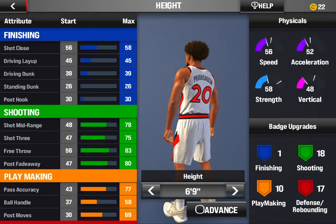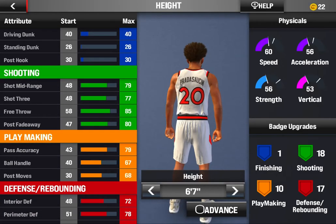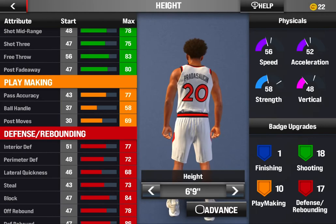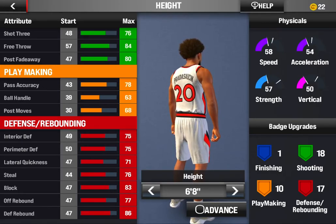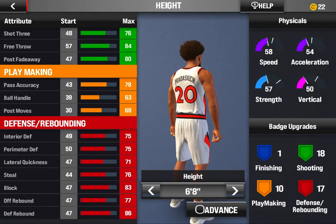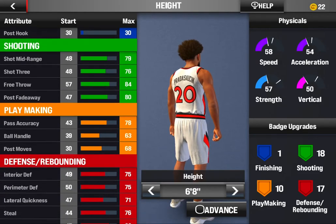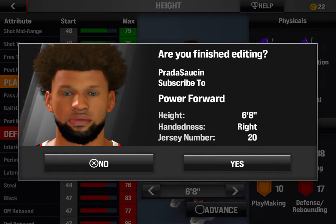For height, you want to keep it at 6'8". At 6'7" you're more of a guard and you won't be snagging as many boards, but you don't want 6'9" either — look at how bad your defense turns. Perimeter defense and steal get ruined at 6'9", and so does your playmaking. At 6'8" you can still snag boards, shoot good, and play defense as well.